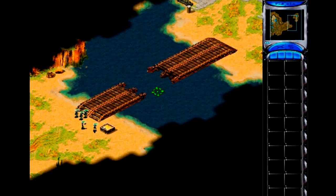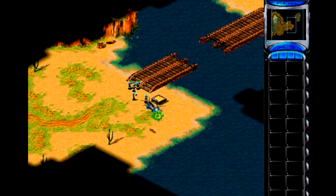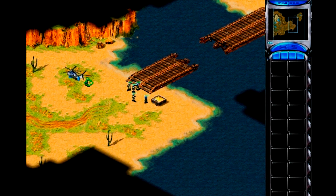This bridge was destroyed yesterday when the Navy SEALs used it for demolition practice. An engineer is en route to repair it. When he arrives, left-click on him to select him. Then, left-click on the repair hut next to the bridge. Once the bridge is repaired, move your men across.